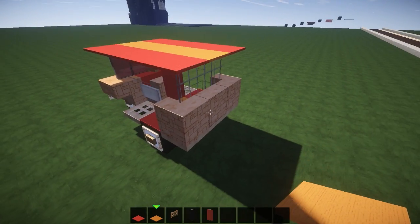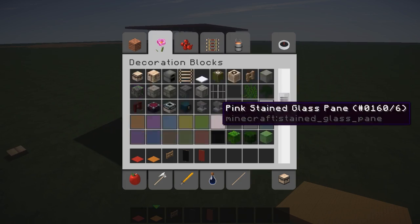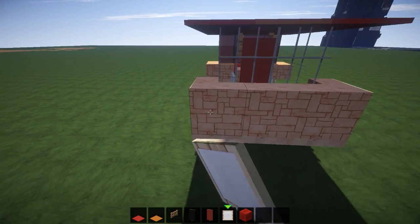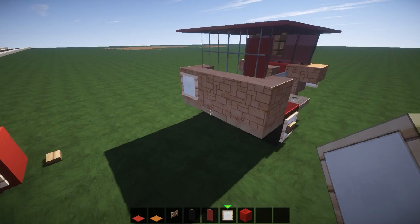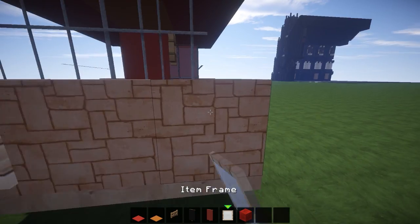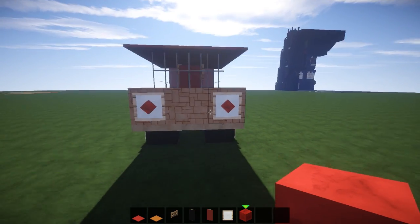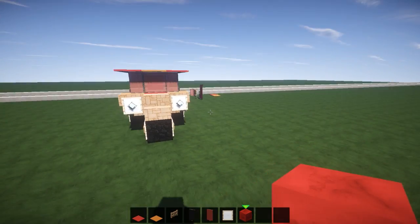One last thing we could do is put some lights on the back. Grab another item frame and a redstone block, and we've got one, two — come on laggy computer. Awesome, so we've got some lights on the back of it. Boom, boom — lights on the back of the rickshaw. Little space for the customers, little space for the driver. How awesome is that?